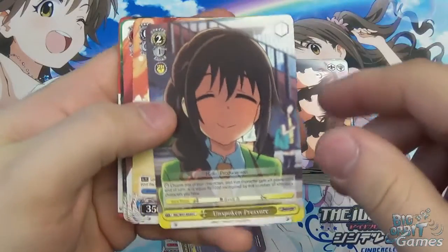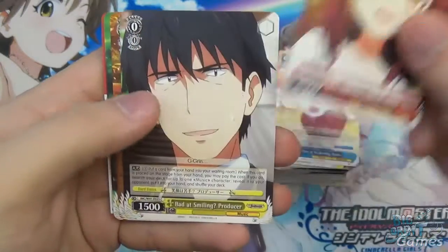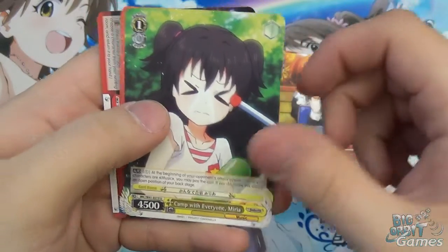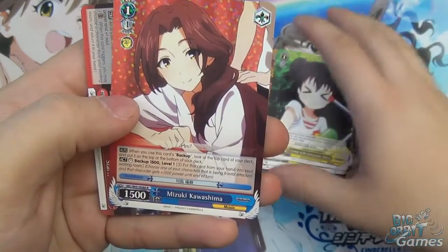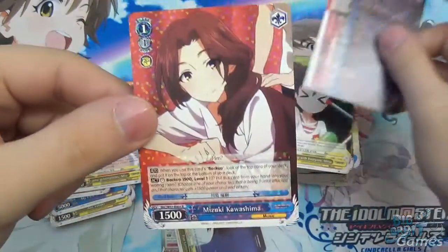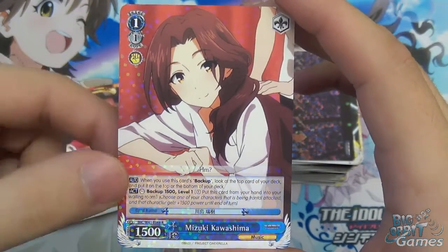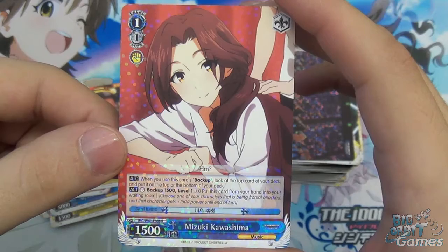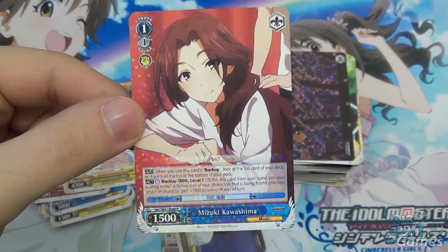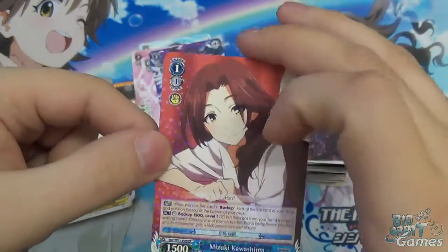On to our last one — Unspoken Pressure, Time of Awakening Ranko, Camp with Everyone Cheering, Bad at Smiling, Nana, Camp with Everyone. Our last rare is Mizuki Kawashima, and our last climax is Star. She's a level one, cost of one, 1500 power. She has backup for 1500. And when you use her backup, look at the top card of your deck and put it on top or on the bottom — setting you up for what you want, whether or not you want a climax on top. It's just a nice little ability.